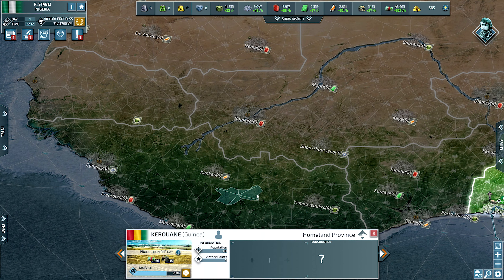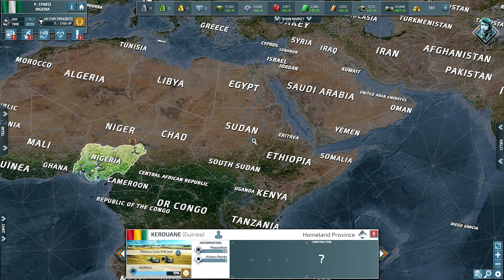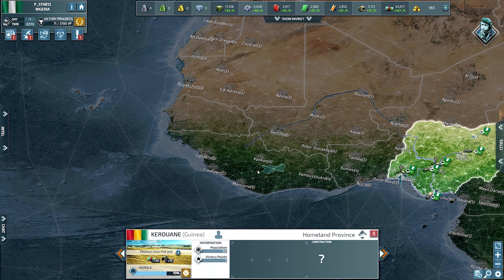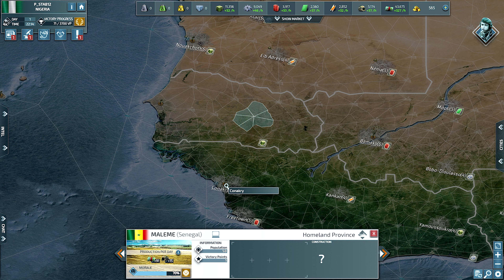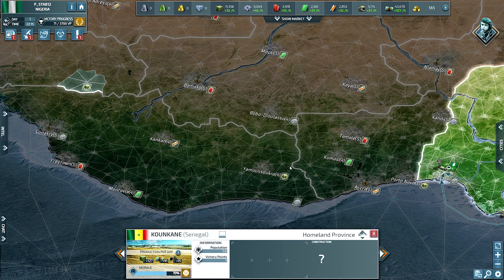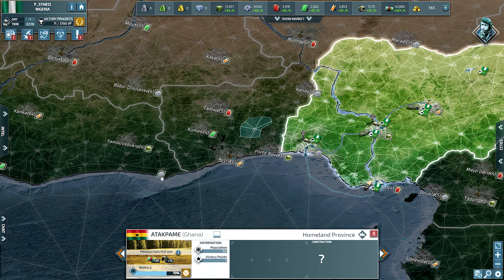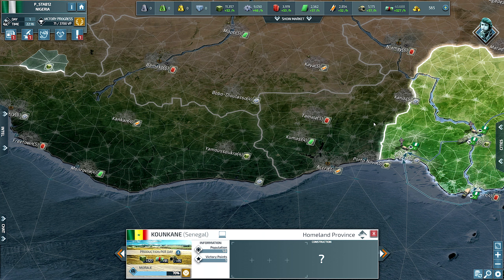Guinea will probably have to go after Senegal — no players there, no players there — and he has the ability with his jet that's already given to him. I have a suspicion we may see Guinea try to push into Ghana with me once he sees me go after these two areas. We'll probably meet somewhere in these middle cities, kind of a war of attrition. He definitely has the ability to produce more components and grab more land and supplies.